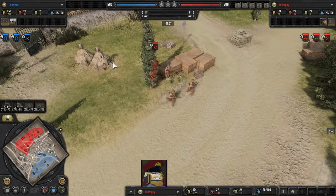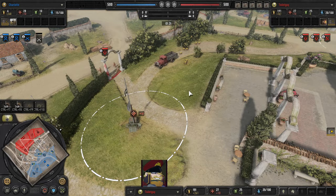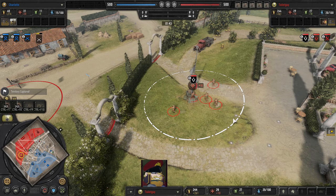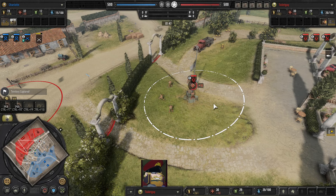Second Panzergrenadier squad is being fitted with K98 bolt-action rifles. The average Panzergrenadier squad had roughly 10 to 12 men, depending on the period — as the war went on, in-game it can sometimes be 8 men per squad. It's typically arranged into two fire teams, and unlike Grenadier squads, both fire teams have access to a light machine gun.